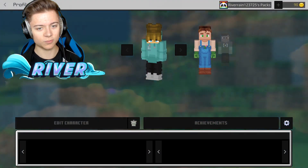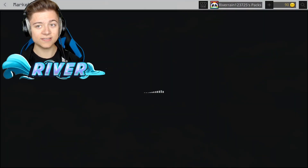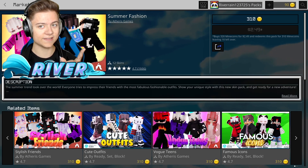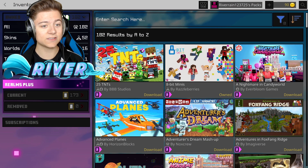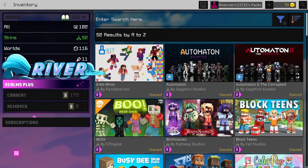What you want to do is actually have a profile — any character. As you can see, if I press on one of these skin packs, like a random one, it actually does cost money. But if we press on River 123's packs up there, it will actually show us basically all the stuff we unlocked. I just removed my face cam — as you can see there's a lot of stuff.